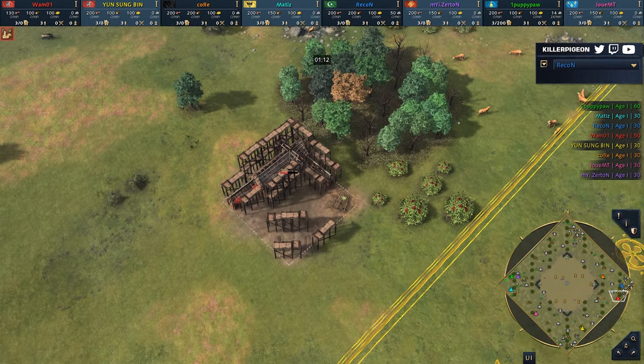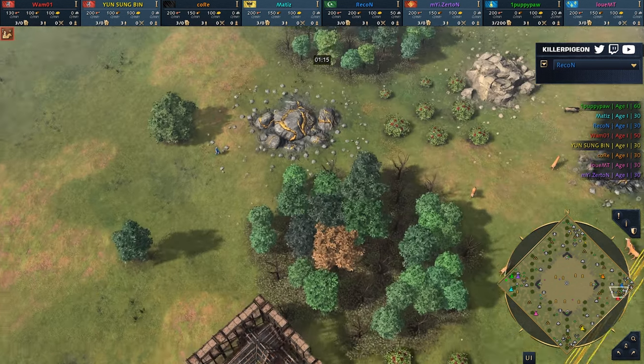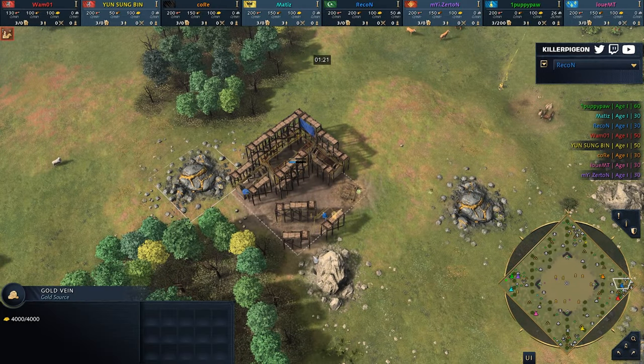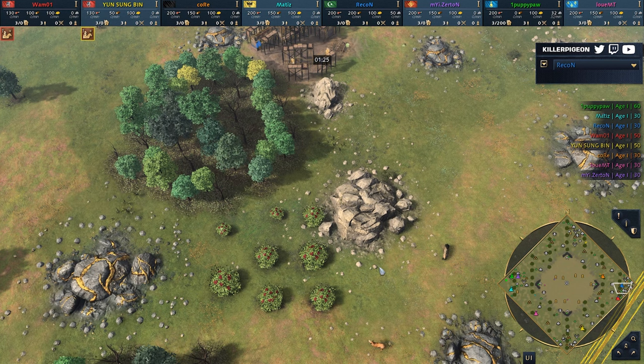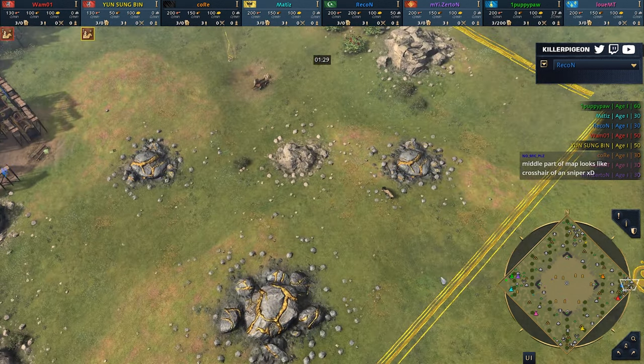There are plenty of familiar faces touching those resources. Wang sneaks in on the south side, playing as the Roos. Just to his north, it's going to be Recon on the Ottomans with a prime position — two tree lines, gold, stone. He does need to be a little bit worried about food, and of course no halal meat here, so no borsies for him.